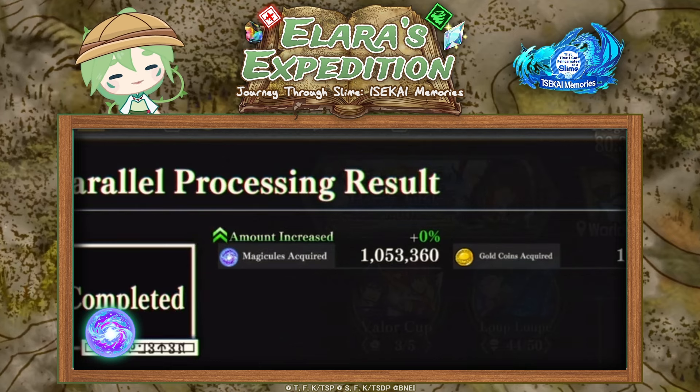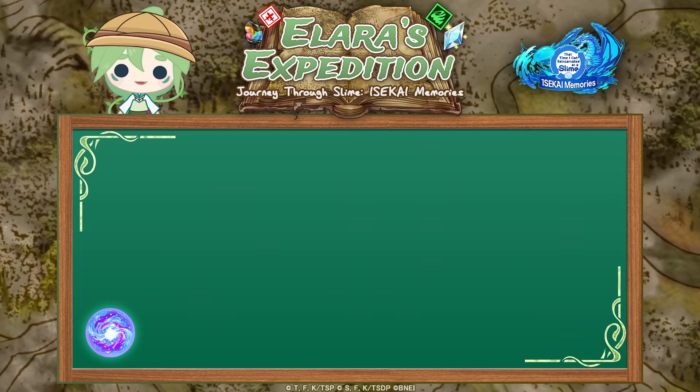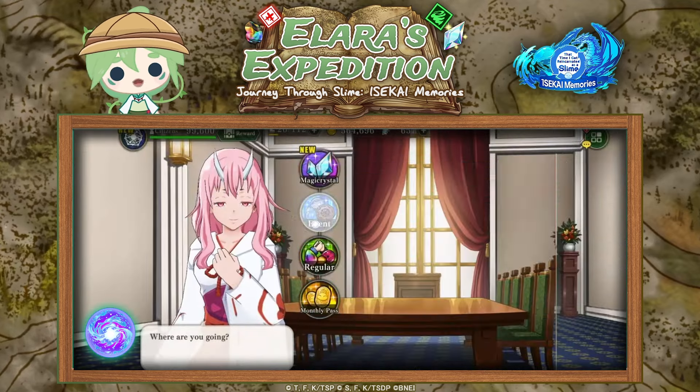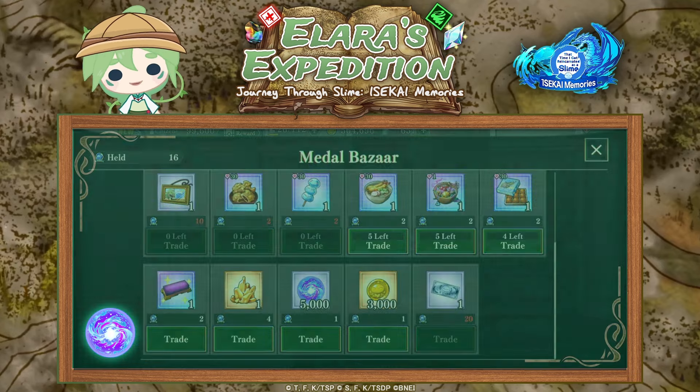It is also recommended to use the growth fortune charm and to level it up to max to increase the magic hules you gain from doing these quests. If you're ever in urgent need of magic hules you can obtain some from different bazaar shops through the shop window. However since these quests are always available, we recommend you to parallel process these quests to get these materials.